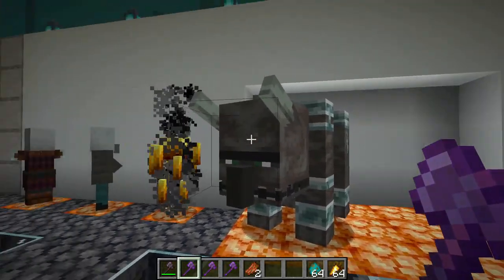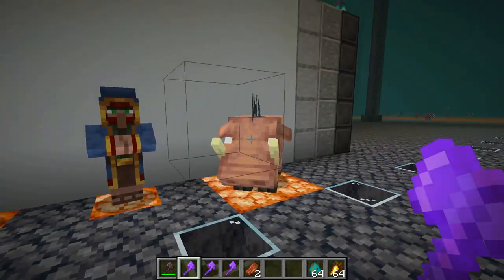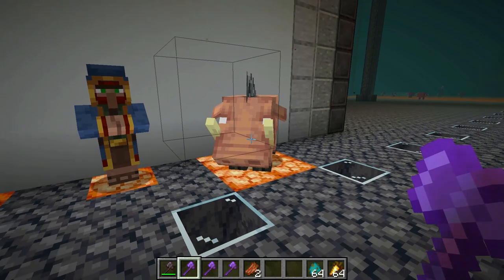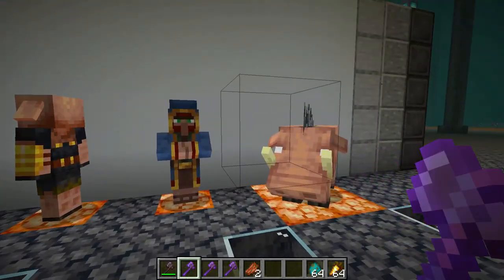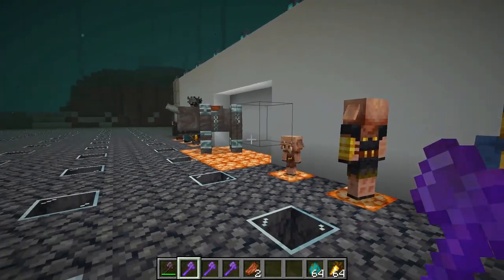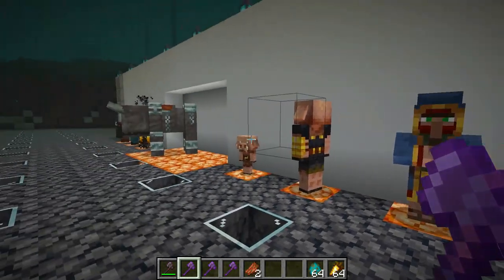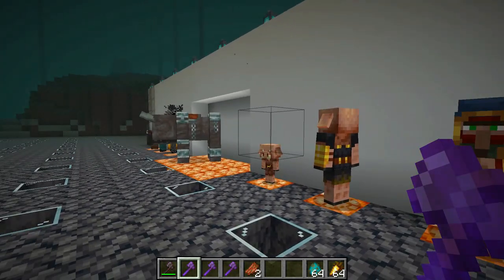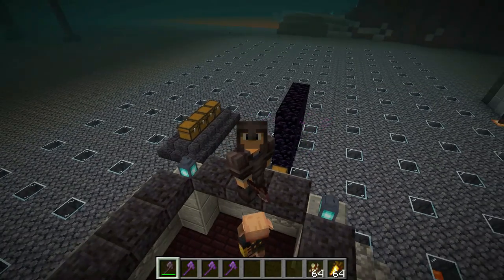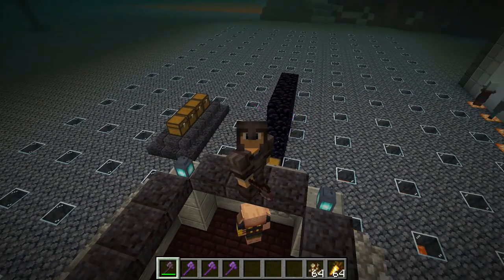It's worth mentioning just how much damage some of these mobs can take — this one has 100 points of health, which is mental. The piglin brute has 50, and they pack a punch. Hoglins have only 40 points but are still a lot stronger than your average mob affected by the other enchantments. Sharpness 5 might not be as effective as those other enchantments against their specific targets, but without it you come up against one of these guys and your fight is going to be a lot harder.